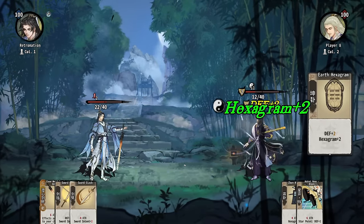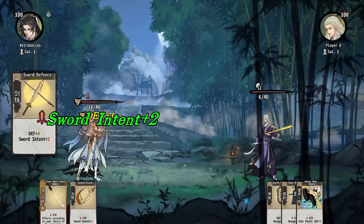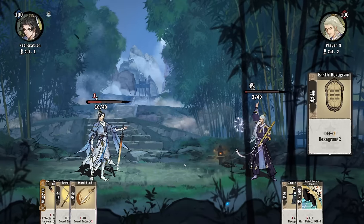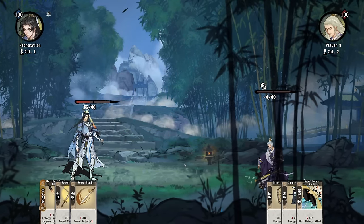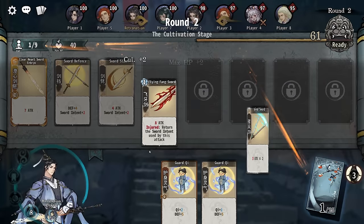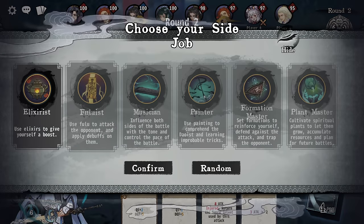I might beat this guy. I actually will probably beat this guy, but that is a weird thing — I should probably have not beaten that guy. So seven attack. What do we go for? We did elixirs yesterday.